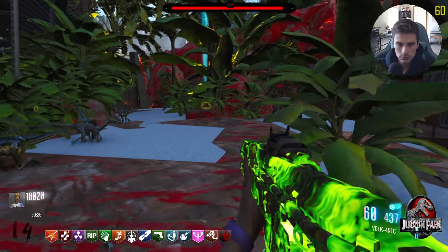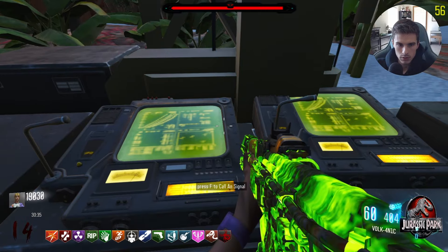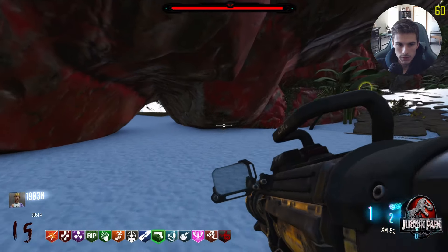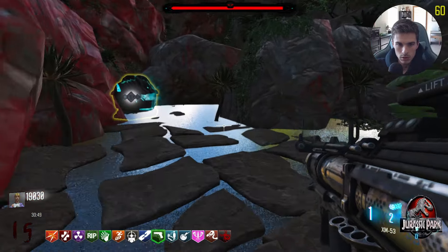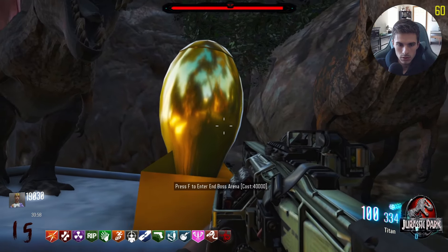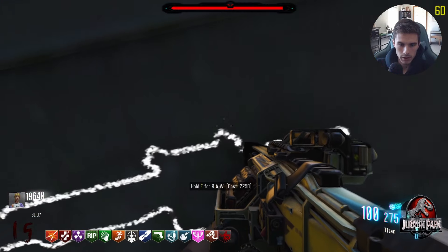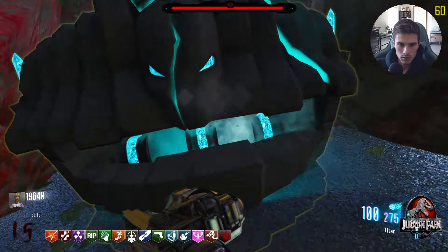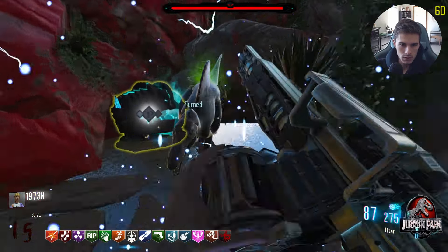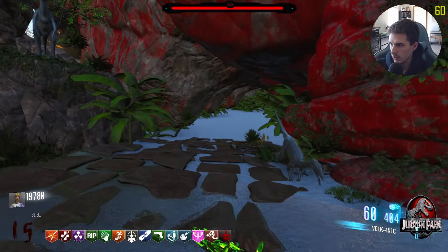Now do we call a signal? Chat, do we call the signal now? We still cannot call the signal, although this magic door that opened — we can't go that way. Pack-a-Punch, if I'm not mistaken, should be up here. Yes, here's Pack-a-Punch. Wait, I cannot use Pack-a-Punch? It says 'enter boss arena: 40,000.' Why am I unable to Pack-a-Punch? Seems like it's locked. Do we have to kill dinosaurs next to it? I need 40,000 to enter the boss arena.